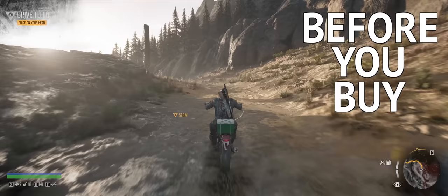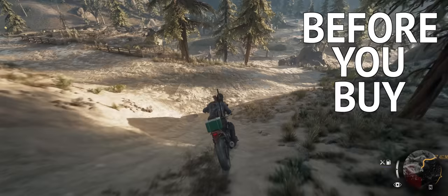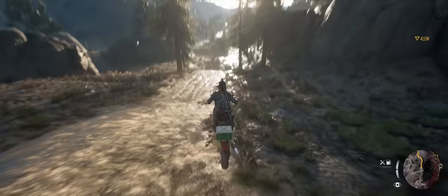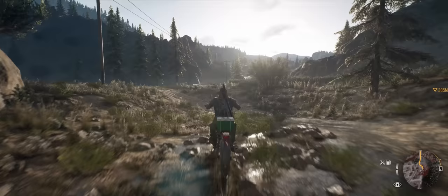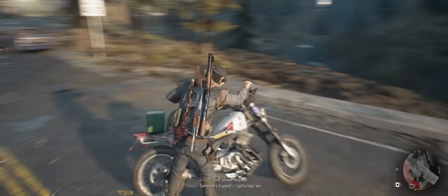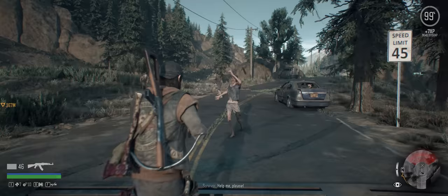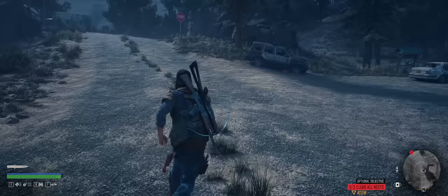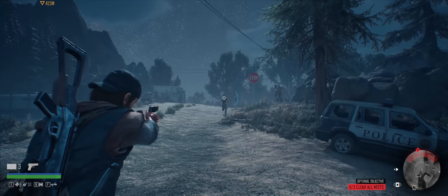We are back with another episode of Before You Buy, the show where we give you some straight-up gameplay and first impressions of the latest games releasing. It's me, Jake, and we're talking about Days Gone again today — this is the official PC release, available on Steam and Epic for 50 bucks. Like many other PlayStation first-party exclusives, we've seen a few games like Death Stranding and Horizon Zero Dawn make this transition, so we figured we'd take a quick jump in and talk about the PC version and show you a bunch of gameplay.